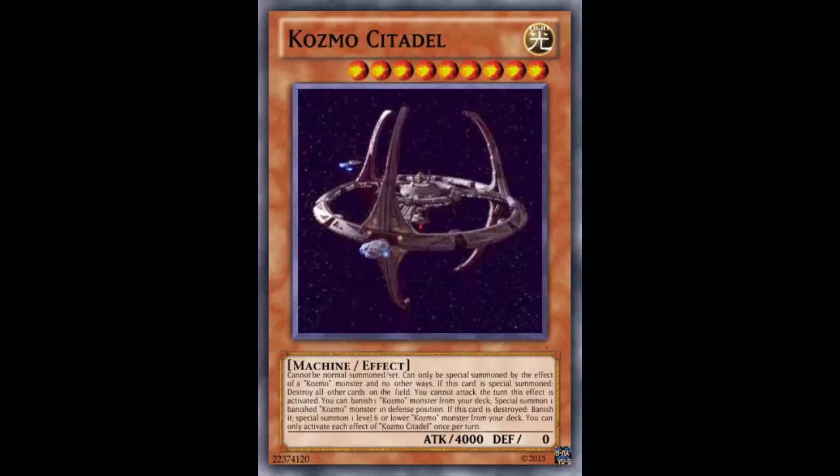Like, imagine going against Magicians — they activate their pendulum scale, activate their second pendulum scale, and I chain my Cosmo monster's effect, banish, summon, wipe — yeah, now deal with that 4000 beater. At least it can be targeted, but being able to wipe the entire field during your opponent's turn is just insane. When Volcanics were popular and you could Scattershot and Raigeki during your opponent's turn that was already wild — but this is the entire field: back row, monsters, pendulum scales, everything. The restriction where you can't attack that turn is fine because I'm using this during the end phase of your turn and attacking on mine. This card is ridiculous.